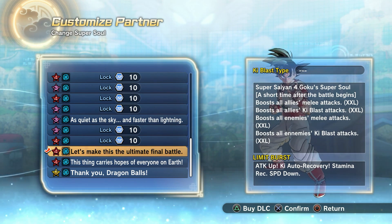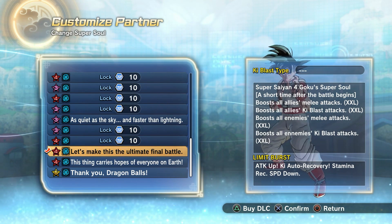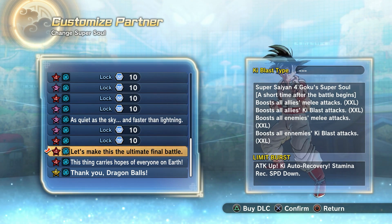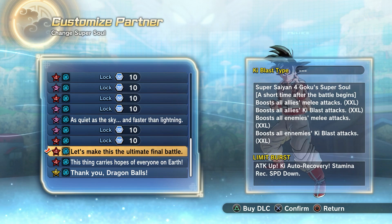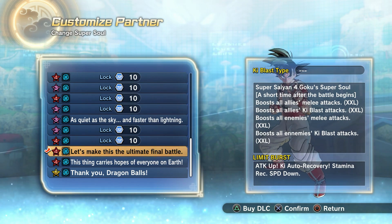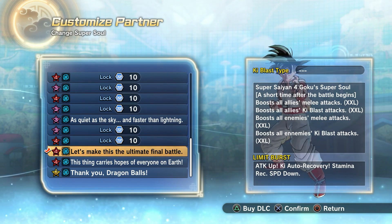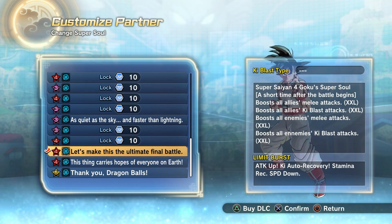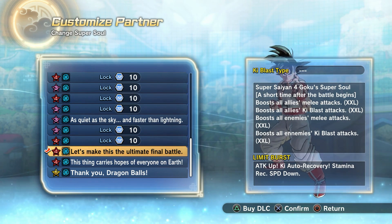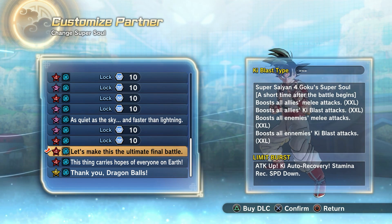This super soul is absolutely off the chart, and thankfully due to how it works we can showcase it without even having it on our CAC. What we're gonna do is use Mentor Goku in training mode to showcase it for you guys. Take a look at the description - basically, a short time after the battle begins you get a boost to all your allies' melee and ki blast attacks by an XXL amount.